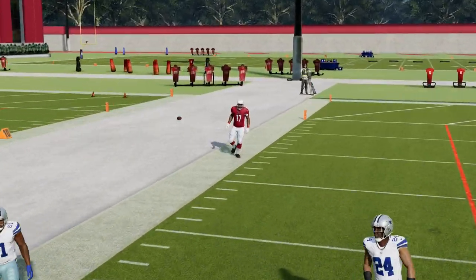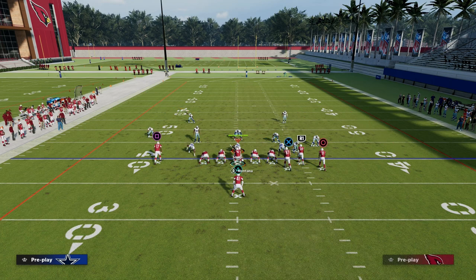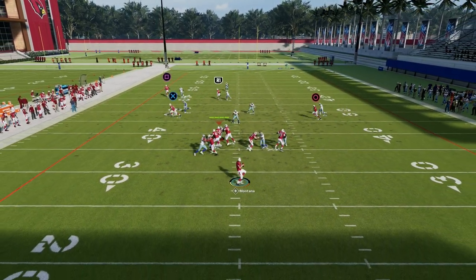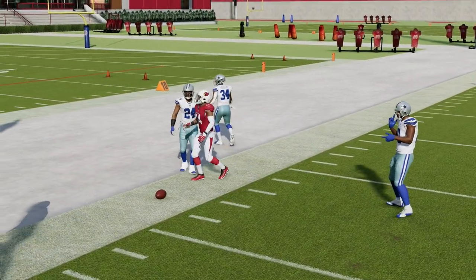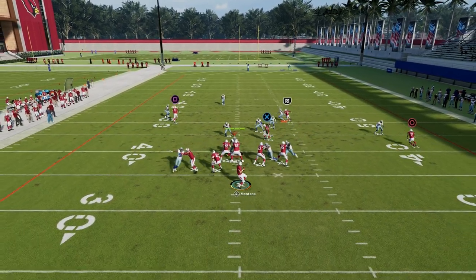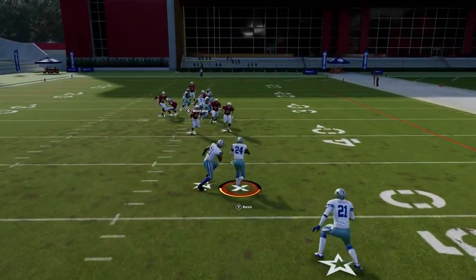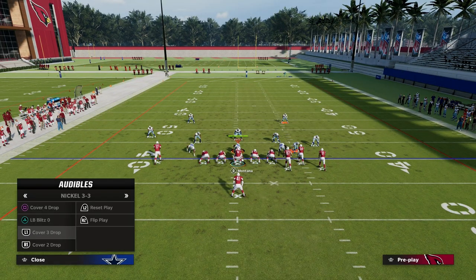What is cool about the verticals play is you can actually utilize this deep corner as your clear-out route and run it like this. But you see how they're running in the same direction — that's a point to think through. A way to counter that is to use the slot apprentice post because it cuts sharp over the middle. Right there — that's really good against man, that's a pretty good play against man.